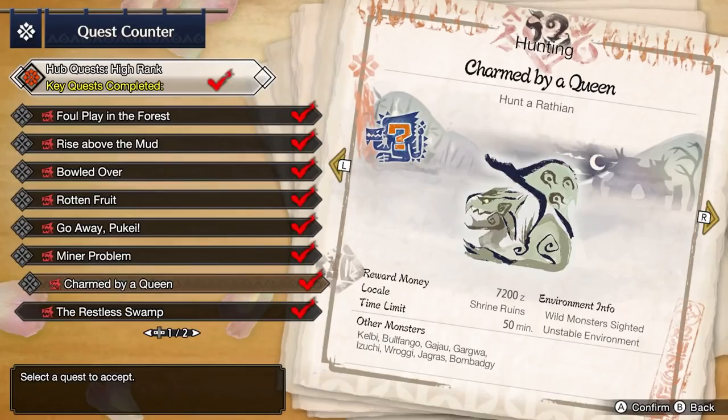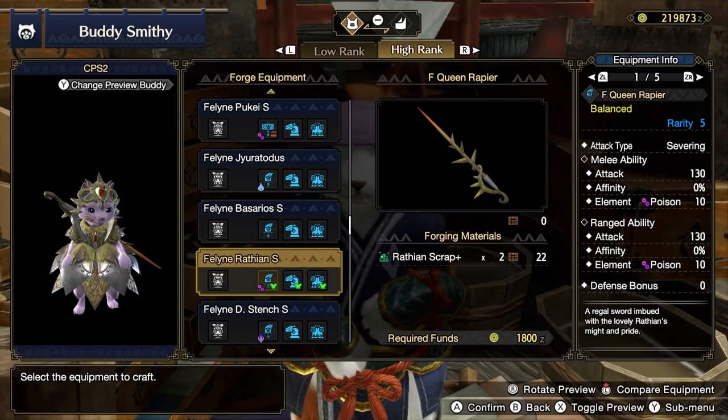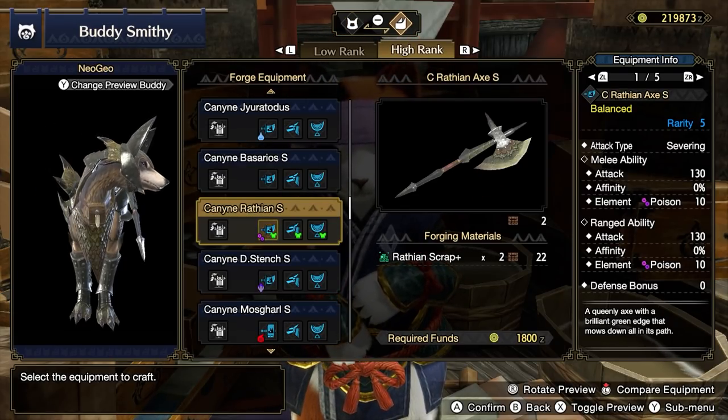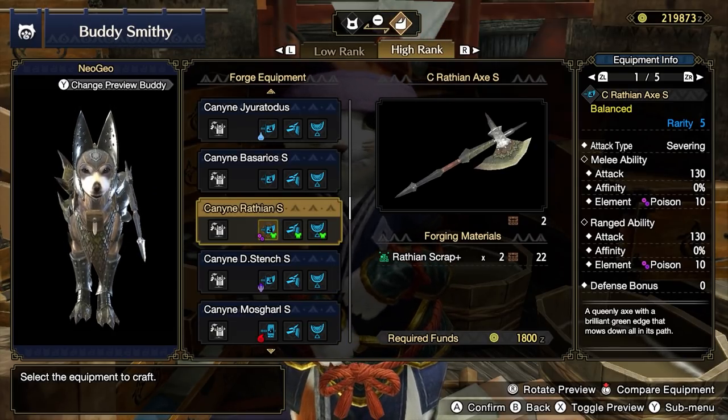If you want to hunt one more Rathian, you can hunt her in the key quest Charmed by a Queen. Convert some of the low-value materials like scales into scrap and craft new weapons for your buddies. Forge the Feline Queen Rapier for your Palico and the Canine Rathian Axe S for your Palamute for a total of 4 Rathian Scrap+.